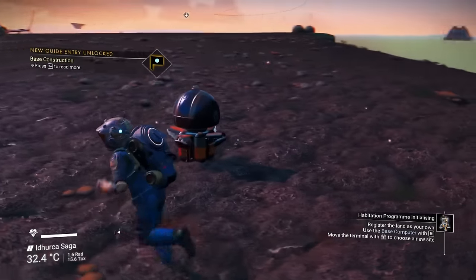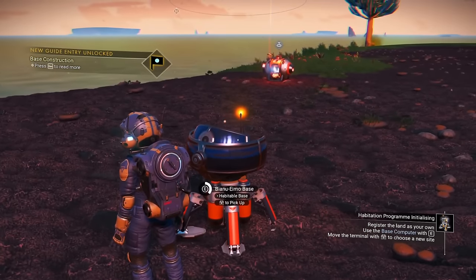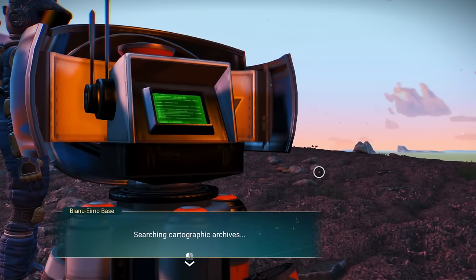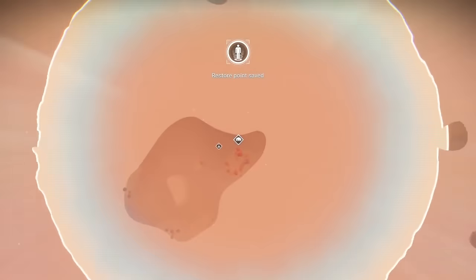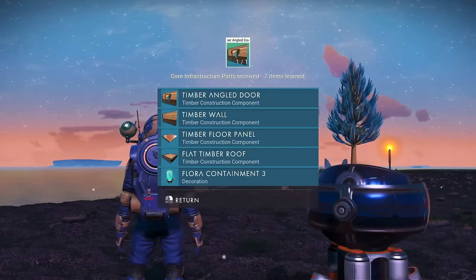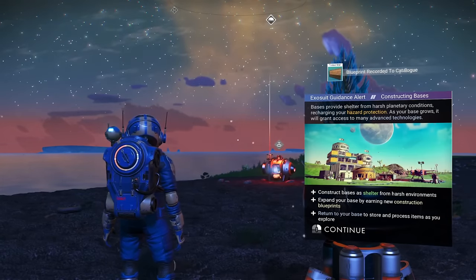Plopping the base computer down here is as good a place as any. Now, once you plop it down, you will want to interact with it. In just a little bit, it's going to give you the option to claim this base location — you're going to be able to do that as long as nobody else has a base built in this local area. Interacting with the base computer one more time will give you a little bit of storyline as well as a bunch of base building parts.